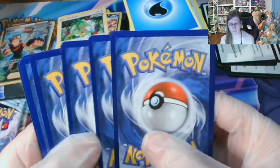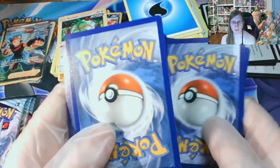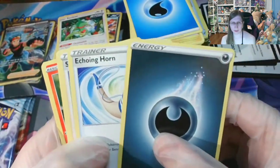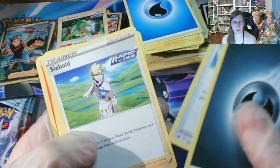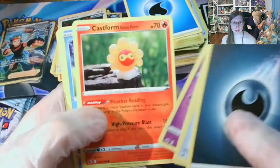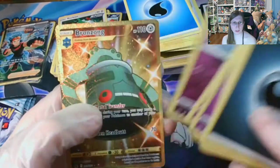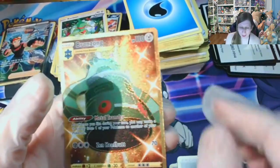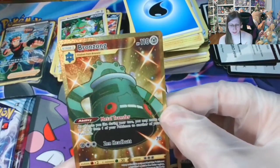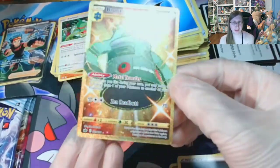Look at the cut on some of these. But at least the rare is going to have good centering on it. Dark Energy, Echoing Horn — I think that's a gold secret as well. Perlia, Spheal, Hadiena, Rockruff, Shuppet, Ralts — oh my gosh. Back to back, and I pull a gold secret. There we go — a Bronzong Secret Rare!